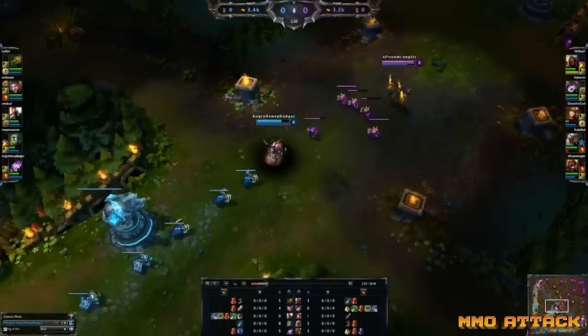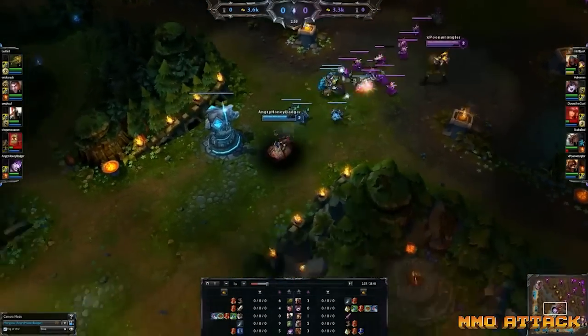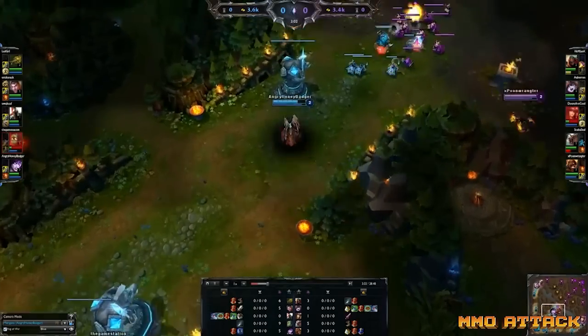Morgana is a mage slash support champion. She has become a lot of people's favorite season 4 support and she's quite powerful and has great CC if used correctly.